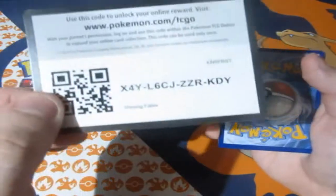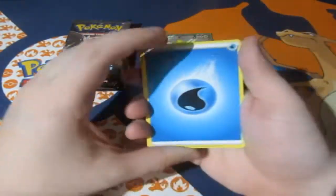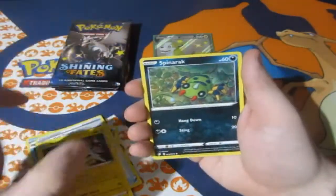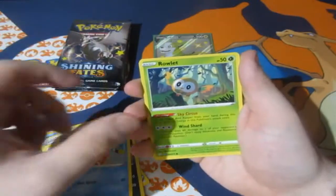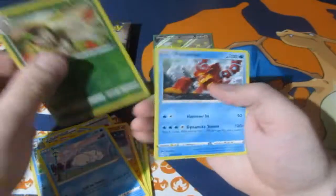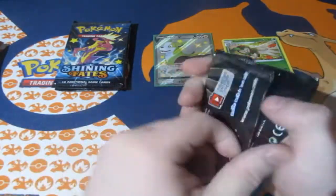Can we get that Charizard today? One, two, three, four — let's have some luck! There's also a war energy. Pack 1: Floatzel, Tympole, Rotom, Spinarak, Braviary, Rowlet, Trapinch, Snom, a reverse foil, Dartrix, and a Volcanion. Okay, not a holo pull from the beginning.